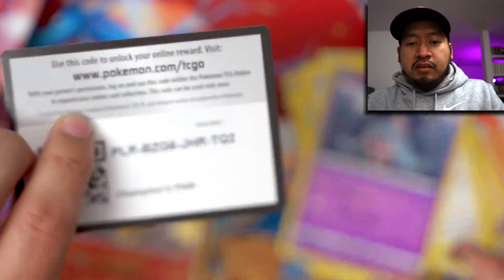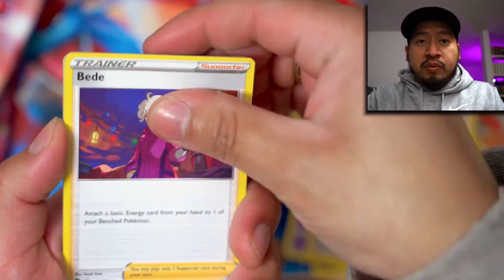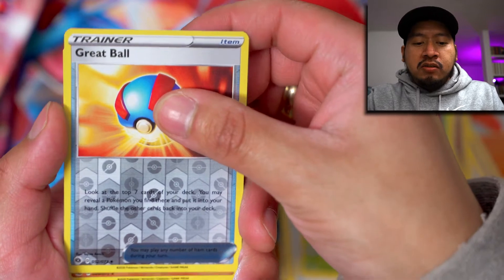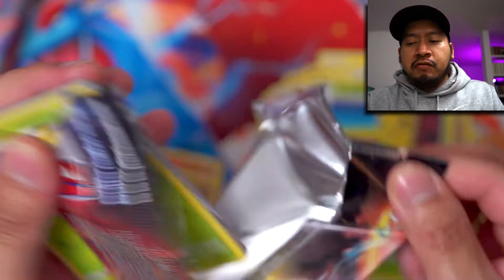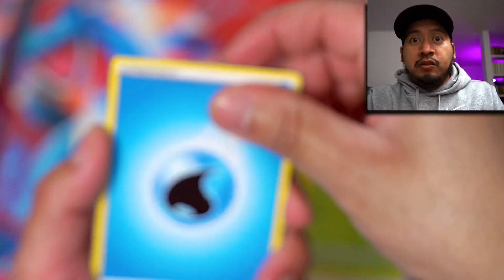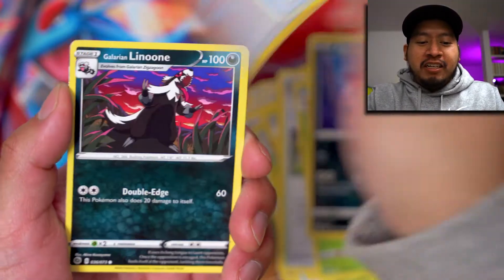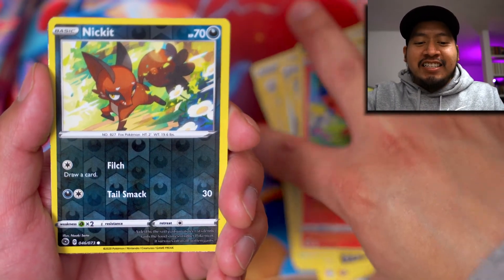That's the double box. Hopefully that's not all the luck for this opening. Overall not a bad opening, especially when you're only opening eight packs. Pokeball, Kakuna, Great Ball, Reverse Hollow — and this should be the last pack of the double box. Oh boy, holy moly — Hop, Stow-on-Side Stadium, Kakuna, Purrloin, Full Heal, Galarian Linoone, Vulpix, Reverse Hollow, and Nickit.